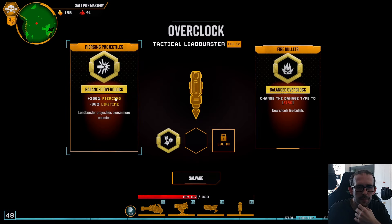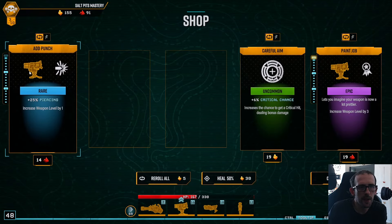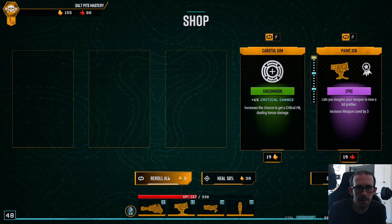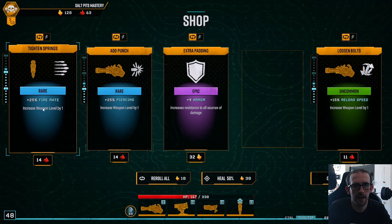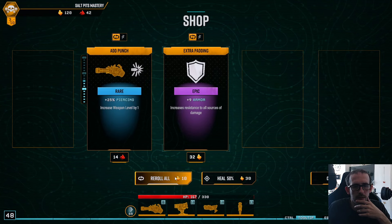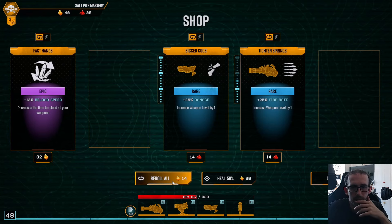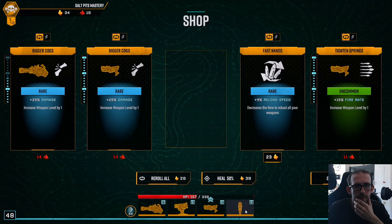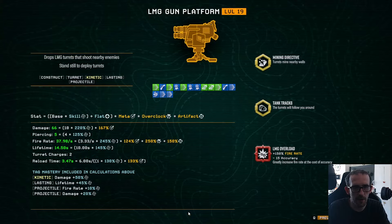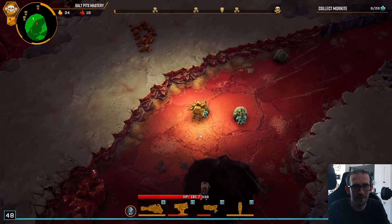We don't want to lower their lifetime — we'll take the fire bullets to make them look cool. Piercing because it will help them mine, fire rate for the same reason. Pickup radius we need, more fire rate we need. Lifetime pickup radius. More fire rate, more fire rate. Let's go see what these mining turrets can do now that there are lots of them. We're on floor 4 — we do need to focus on getting our scanners now.